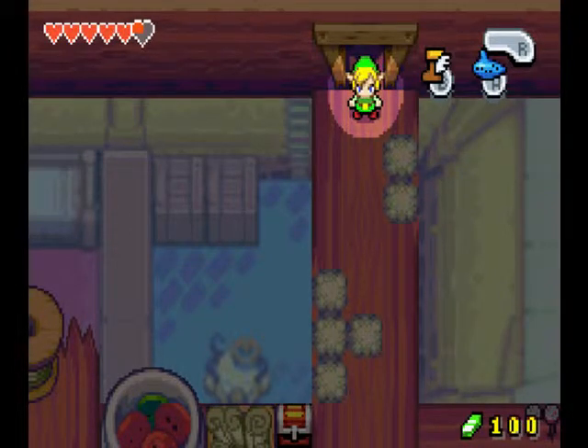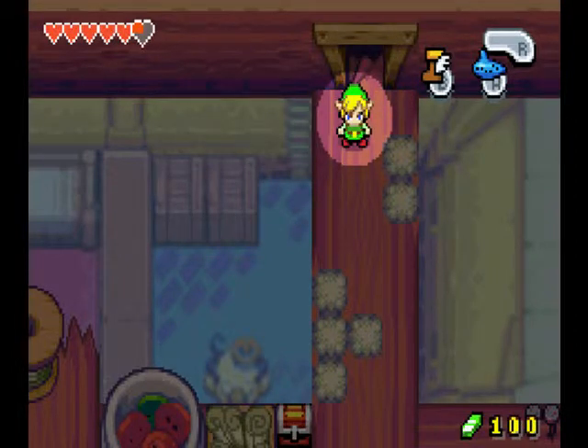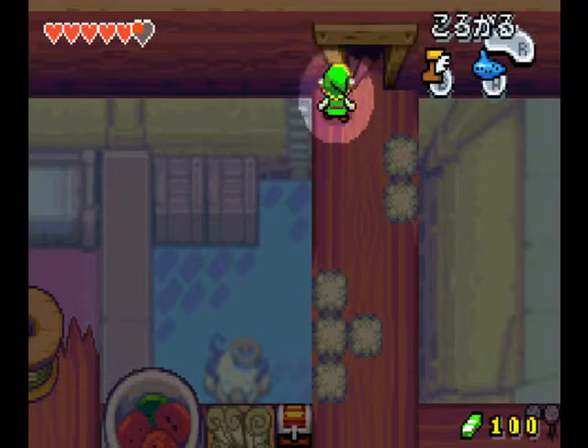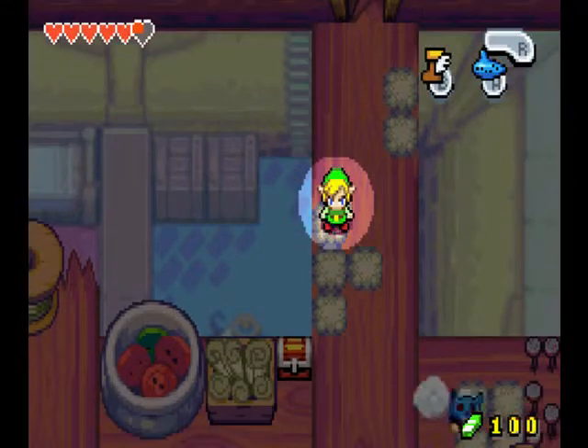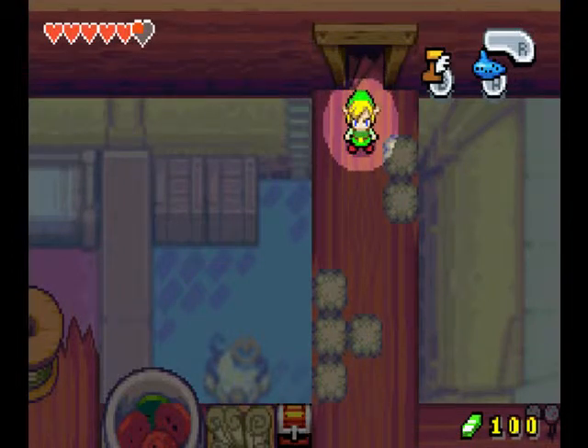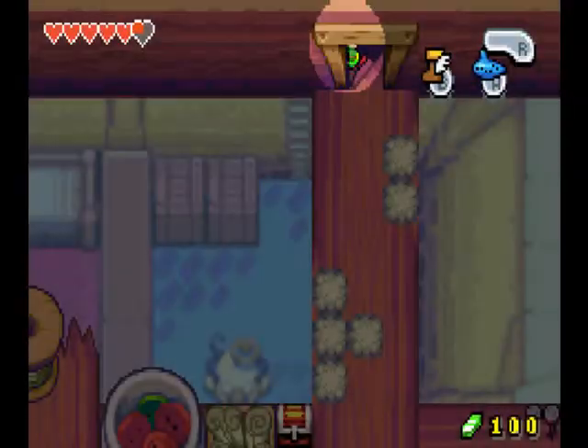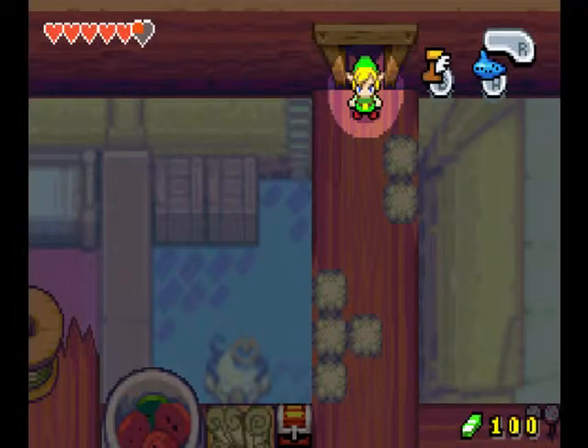Well, you guys obviously get the point. So yeah, that's the Ocarina glitch. I'm gonna do some wall twerking, because why not. I'll see you guys later. I'm gonna be doing a lot of glitch tutorials for games like Link to the Past and Minish Cap. But since there's only one glitch, which would be the Ocarina glitch, that's basically all there is to this game. I hope you guys enjoyed. If you found this useful, like it. I'll see you guys next glitch tutorial slash run slash whatever. Have a great day.